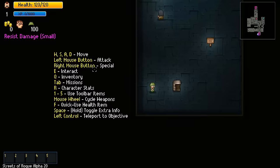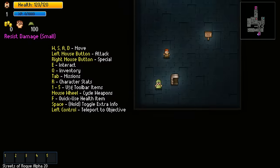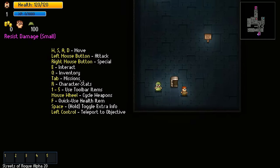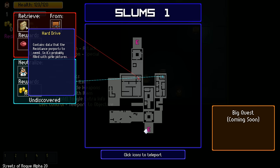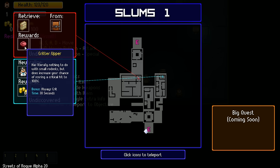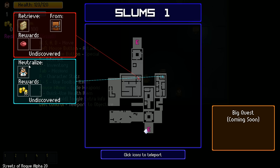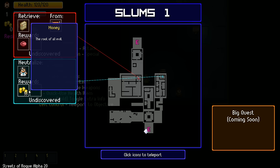WASD to move, left mouse button attack, right mouse button special, interact, inventory, missions. Objectives - what are the objectives? We need to retrieve a hard drive from a chest right here, and the reward is a critter upper - has literally nothing to do with small rodents, but does increase your chance of scoring a critical hit to 100%. Always crit for 30 seconds. Neutralize a doctor somewhere in this area - we haven't discovered him or her yet - and the reward is money. We like money.